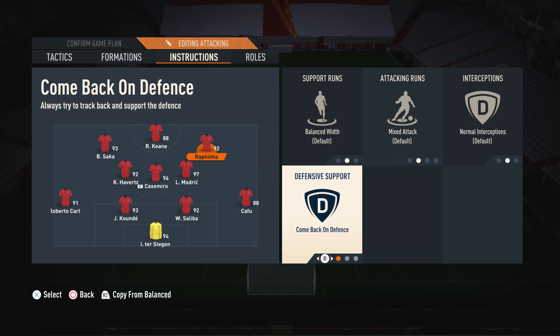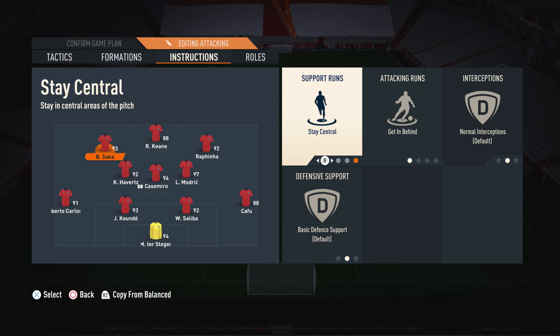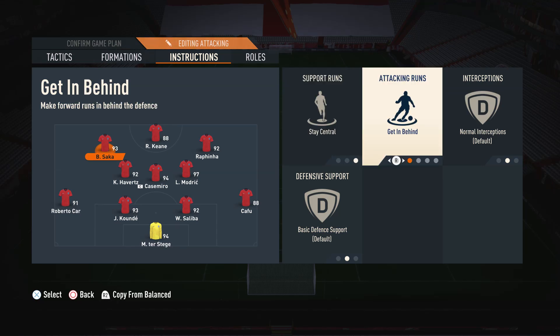For the right forward I have him on Comeback on Defence. This makes the team defend in a 4-4-2, which is one of the best defensive formations in the game as you can defend both narrow and wide areas well. So the right forward comes back as a right mid, giving a 4-4-2 shape defensively. For the left forward I have Stay Central and Get in Behind — similar reasons to the striker. It's a narrow formation so we don't want him drifting wide, and we want to utilise his pace to get in behind.